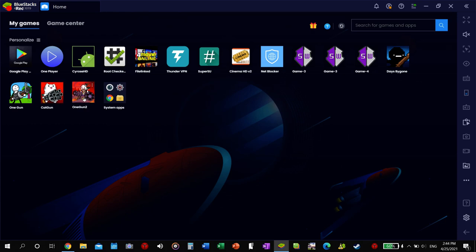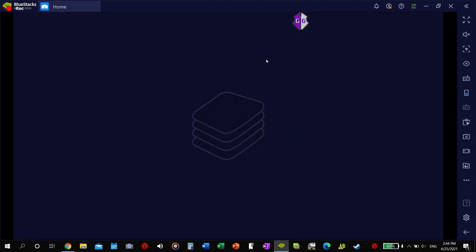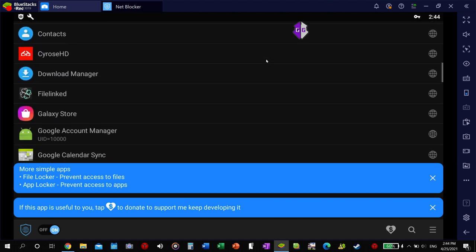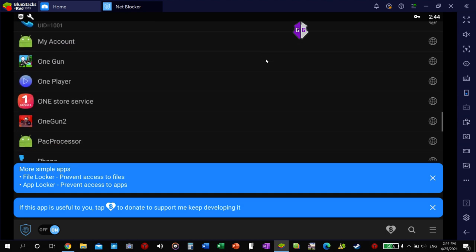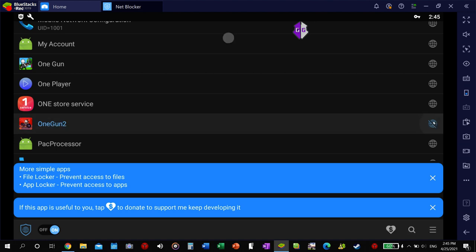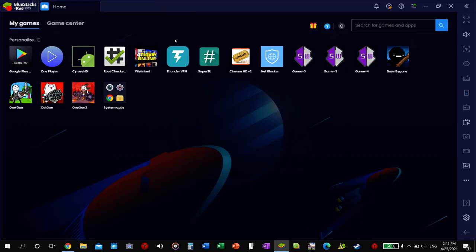Today we are going to hack OneGun2, the second version. This will be my second take at doing this because I had a phone call and interrupted my first one. Before we get started, if you have NetBlocker, go into that and make sure you deny access to the internet for this game. If not, make sure your Game Guardian is up and loaded. Then we log into OneGun2.